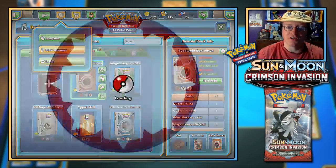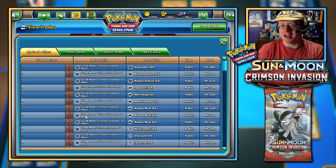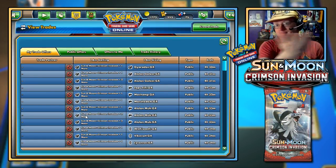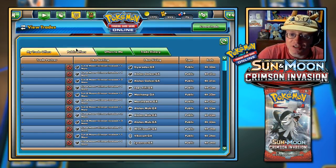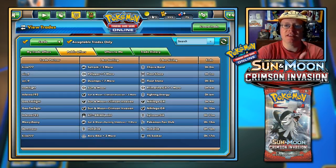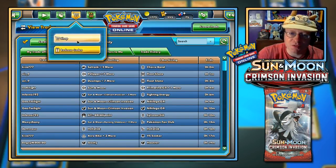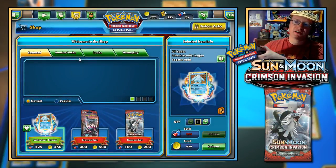Keeping the opponent guessing what type Silvally GX will be on the following turn. We have Miltank again for healing, and the energy was all just Double Colorless and basic Darkness. Those are the ideas. Anderson, you have Silvally GX? Very cool! I did have my hands on one — someone was offering a good number of booster packs in exchange — so I traded it and nope, didn't quite get another one.